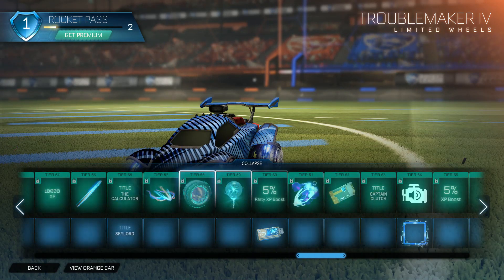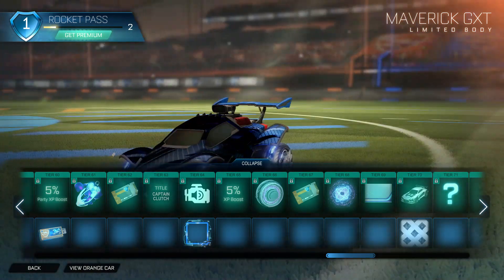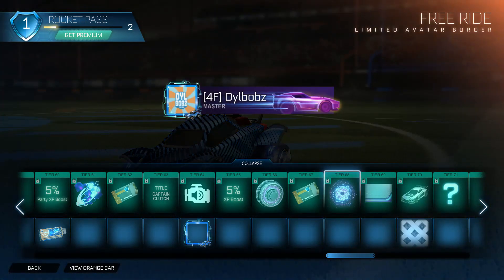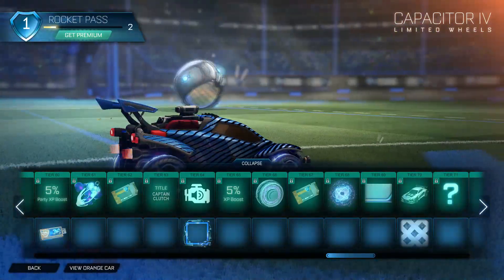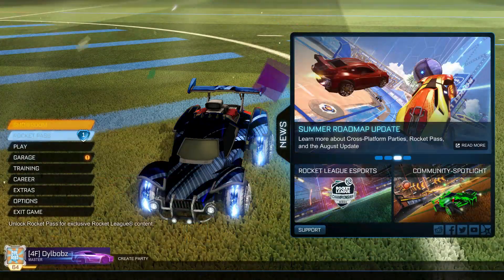This is the car, but it won't actually show the Premium items — you actually have to unlock them. The Gold Explosion it will show, but the wheels haven't actually changed for me, so that's just a glitch. The car doesn't change either, but that is the Premium version.